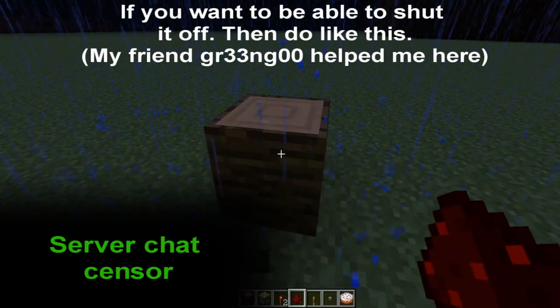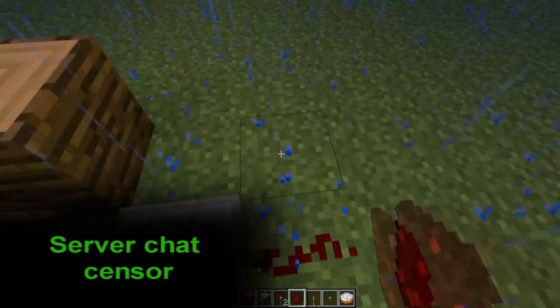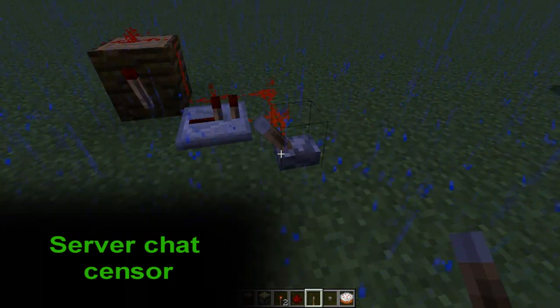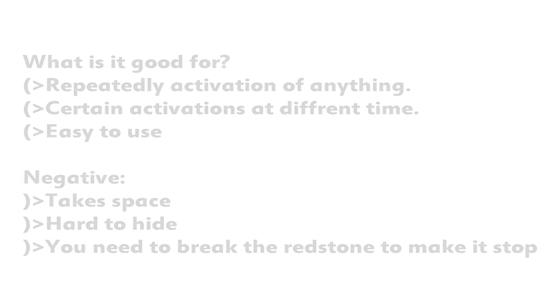You have to break the redstone to make the timers I just showed to be closed off. But this is a version where you actually can have a lever and still have the clock. Just turn it on and off. So this is good for repeatedly activating anything — certain activations at different times. This can be really useful in traps and so on. It's easy to use, but the downside is it takes space and is hard to hide.